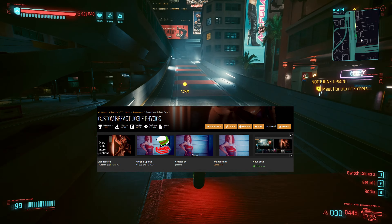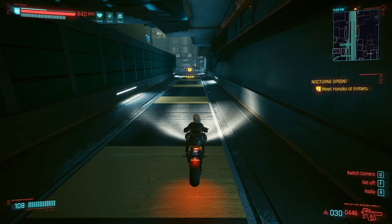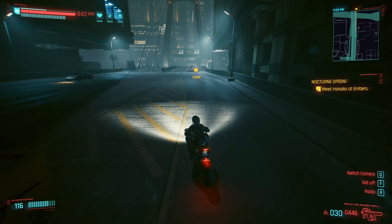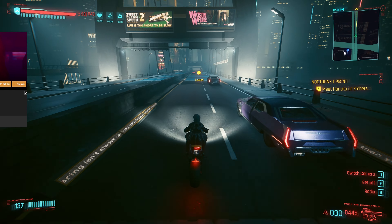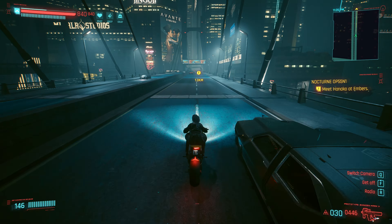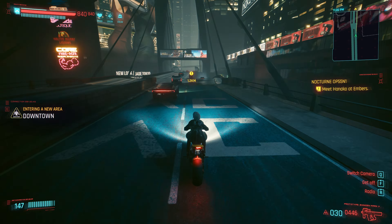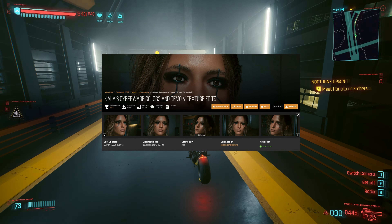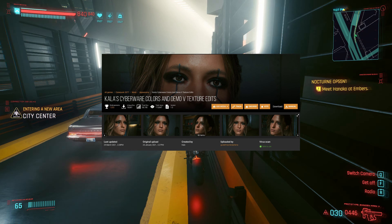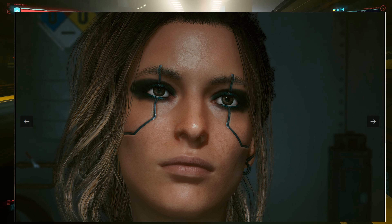Custom Breast Jiggle Physics by Genicio14 - because boobs. Breast Jiggle Physics enabled for TPP, FPP, and Photo Mode by Genicio14 - this time with First Person Perspective and Photo Mode included. Then we have Kala Cyberware Colors and Demo V Texture Edits by GuideThis1Kalahiria. I really like how this mod changes the facial cyberware wire traces. It just looks cool.